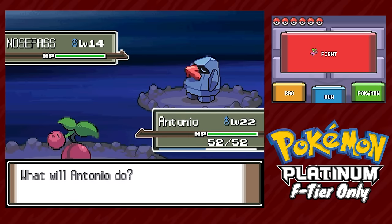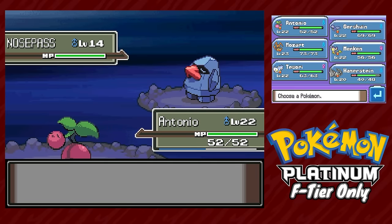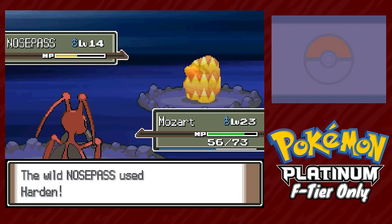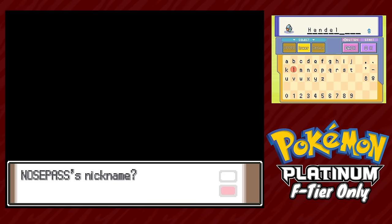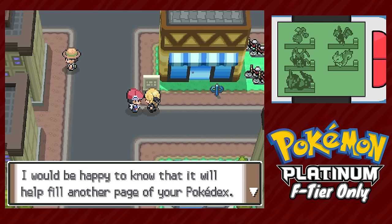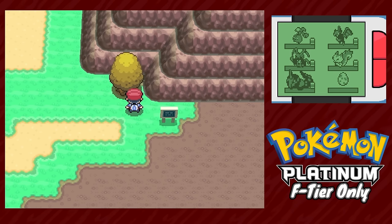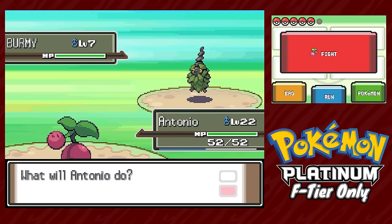Our next encounter is a Platinum-exclusive Nosepass in Mt. Coronet — not a great encounter, but I wanted to keep it as an option to replace Hammerstein if needed. I was surprised to find I only had one Pokéball left, but it worked. We also get an encounter from Cynthia, who gives us a Togepi egg. Togetic without Eviolite isn't as crazy in this gen, but it's still pretty good.